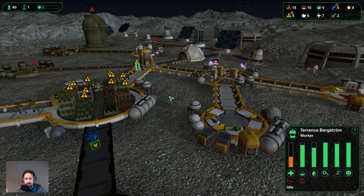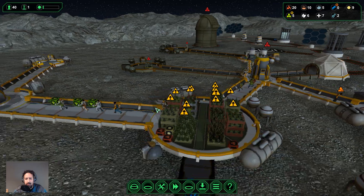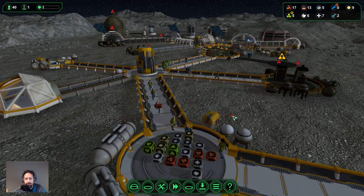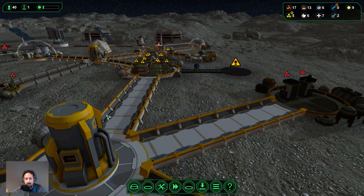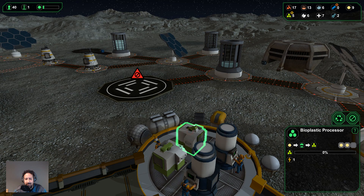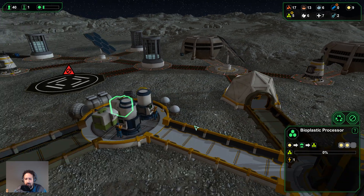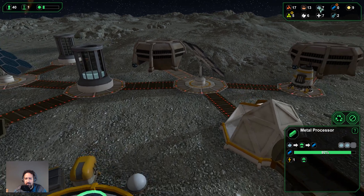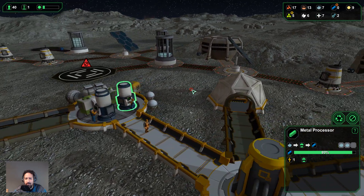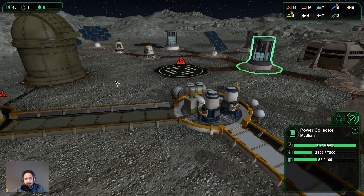The storage facility is going to keep all of our plastic bars and boxes available and stored away so we can keep going with construction and processing — otherwise our machines will fill up. We are back up to seven units of ore in storage — that was pretty fast, I didn't expect that. We are now producing 160 kilowatts of power and this is going to go fast — excellent, I like it.